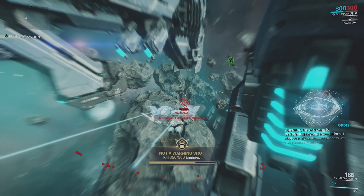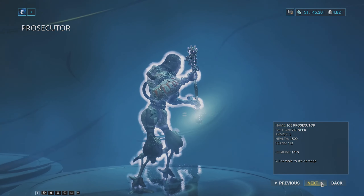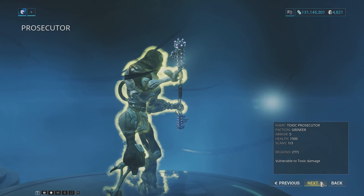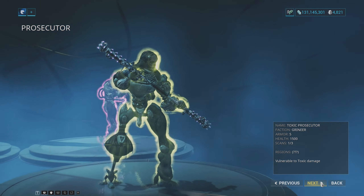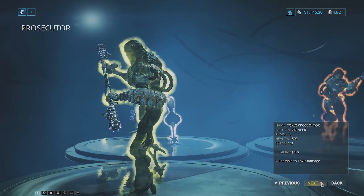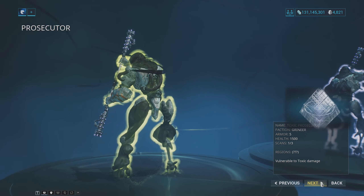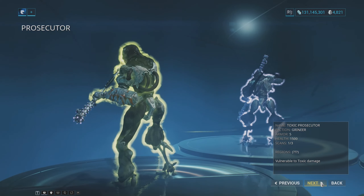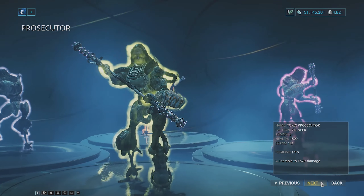Moving on to the next junction requirement that you might find a little bit tedious, we have to defeat a Prosecutor on Ceres. A Prosecutor looks like this — they will have a bright glow around them of a color which matches their element and will seem pretty tanky at first if you haven't modded your weapon properly. However, killing the enemy is not the difficult part for most players; the difficult part is actually finding one. I was able to get them to consistently spawn on the node Newovo. This is a rescue mission — they normally spawn outside the large door that stops you from accessing the holding cells. If a Prosecutor doesn't spawn for you, just run the mission again, make sure to allow the alarm to trigger and for the enemies to run at you to make finding them a lot easier.